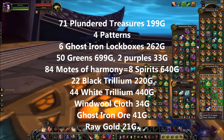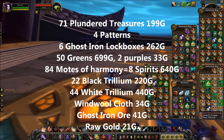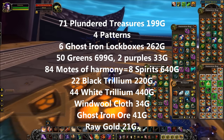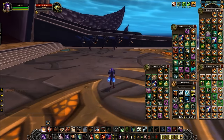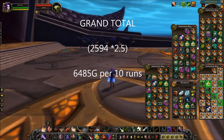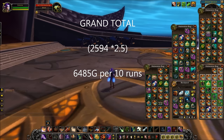The next highest price on the auction house, apart from mine, was 13 gold per block of Trillium. I also sold Windwall Cloth for 34 gold and Ghost Iron Ore for 41 gold — very small amounts, but they sold virtually the second I put them up. I also got raw gold to the value of 21 gold. Overall this gave me a profit of 2,594 gold for the four runs. Multiplying by 2.5 to get the hypothetical maximum before instance lockout, the hourly profit is 6,485 gold.